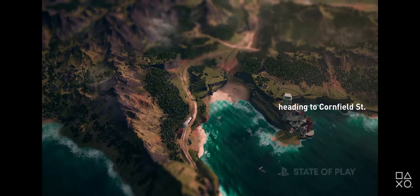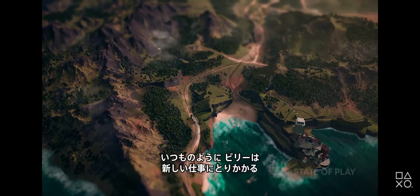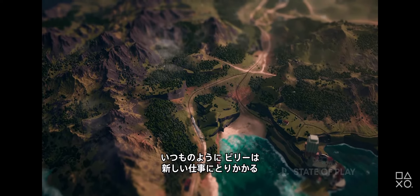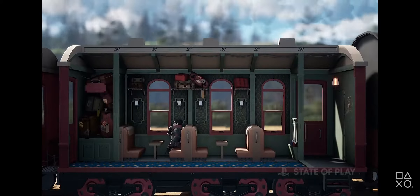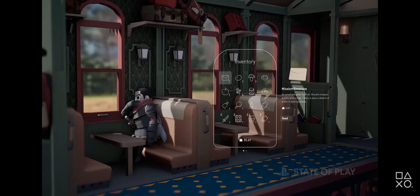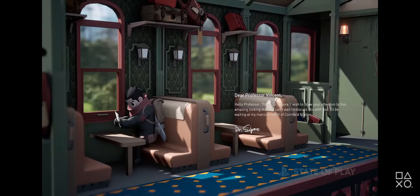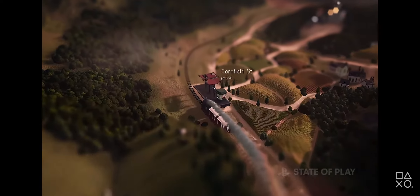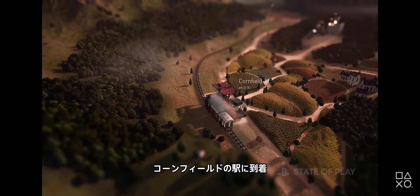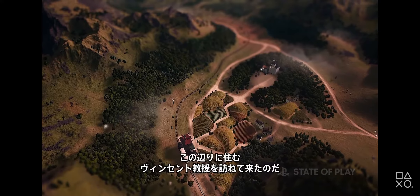Step 4 to go. Like any other day, Billy sets out on another job. Looks like he's reading the letter he received. The job seems simple enough. Billy arrives at Cornfield Station. He needs to meet Professor Vincent, who should be nearby.